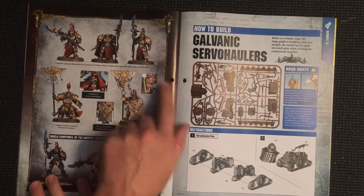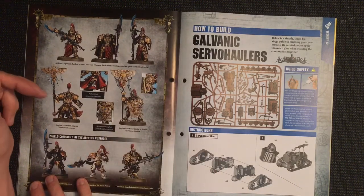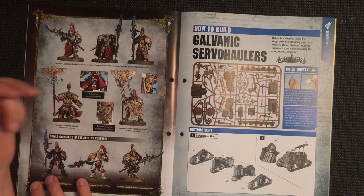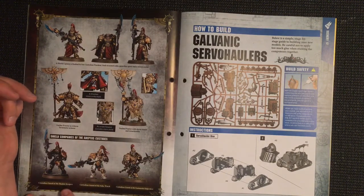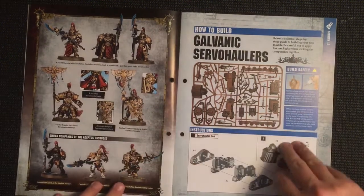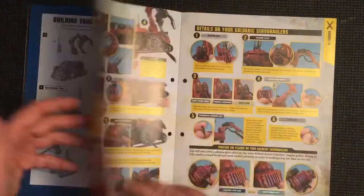Misericordia - I believe that's the word. We also see a Vexilus Praetor, another Praetor, and several Custodian Guard models. Then we've got how to build our servo haulers and how to paint them.